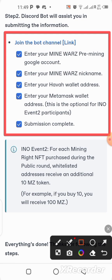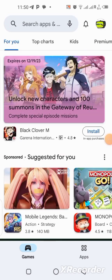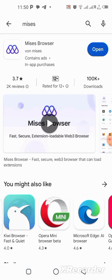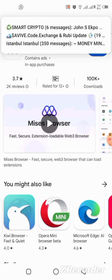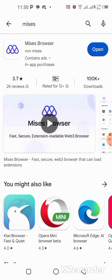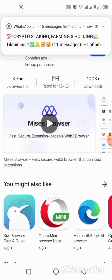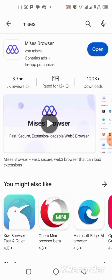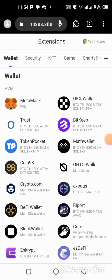To be able to use the Hover wallet, go to the Google Play Store and type in 'Mises browser,' because the Hover wallet can only be used as an extension to a web browser. The Mises browser is the best to use with lots of extension wallets. Download and install it on your mobile phone. I've already done that, so I'm going to open mine and show you how to go about it.